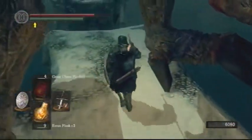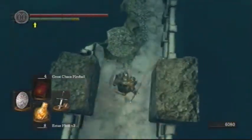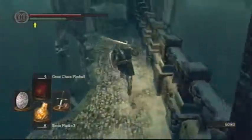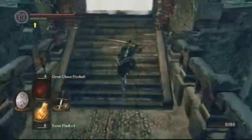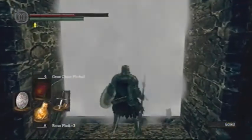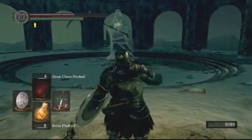Now, if you do a jump attack on the legs of this zombie dragon, he'll actually stand up — it's like a glitch. And then you can jump or roll down to the bridge below and just book it. Run all the way to the fog gate, which is at the very end of this bridge. Do not fall. You might get hit by a few arrows, but no big deal. There's a giant tower knight kind of guy that sometimes spawns, but sometimes he doesn't — if you stay in the area too long, he sometimes shows up.